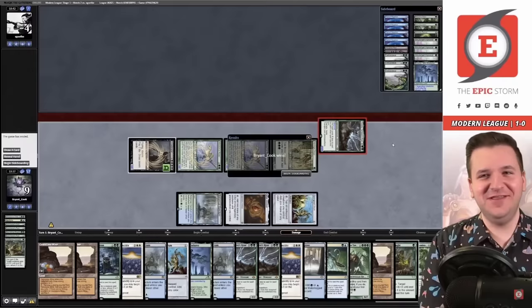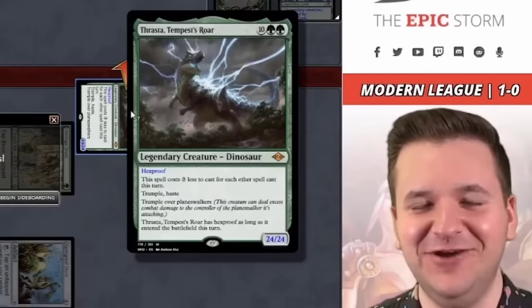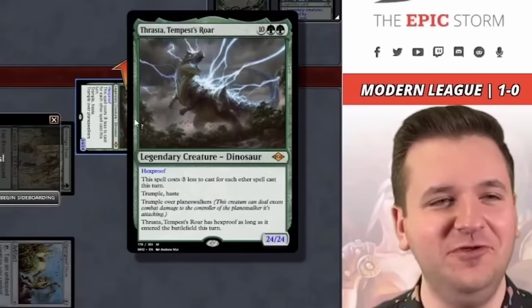Thank you to the opponent for not conceding — look at that T-Rex just getting in there. 24/24. Love it. Forget NeoBrand, this is Dinosaur Tribal.